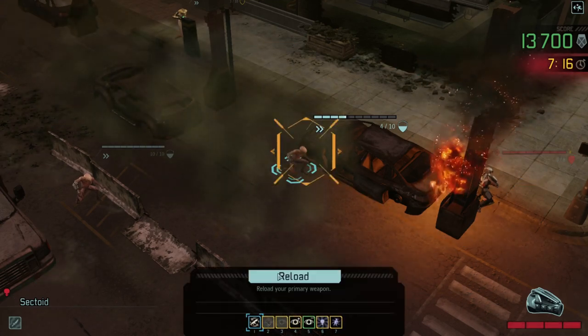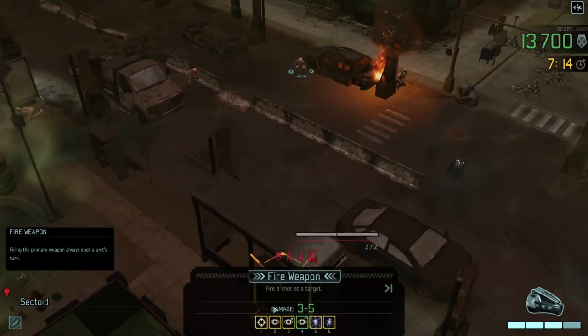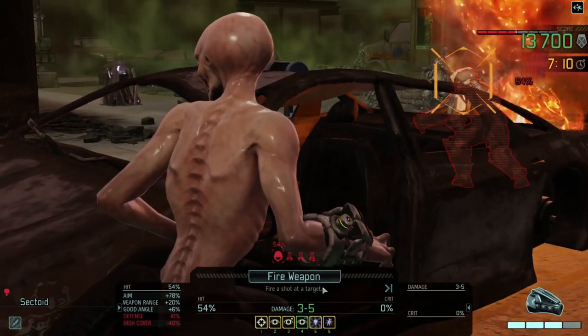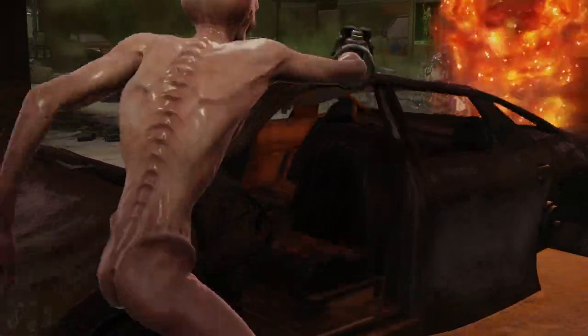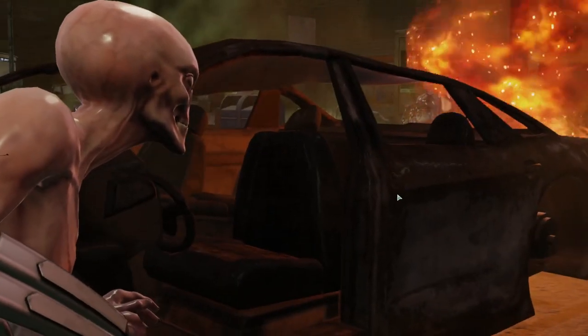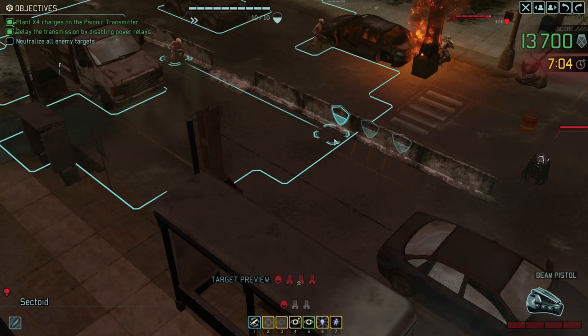We're going to have to reload and then what's the shot going to be like from down here? 54% - it's not great. But at this point we need to kill this guy. Okay, so we've taken out the rest of his armour and still done two damage - that's pretty good for a sectoid actually, I'm quite pleased with that.